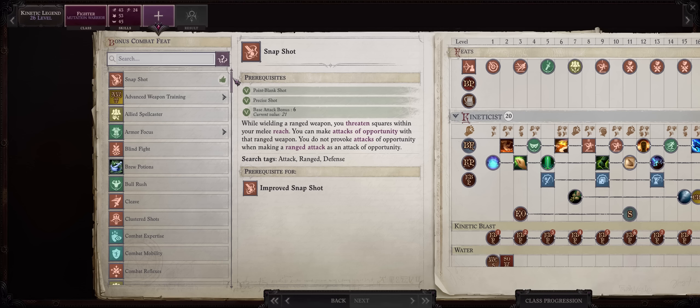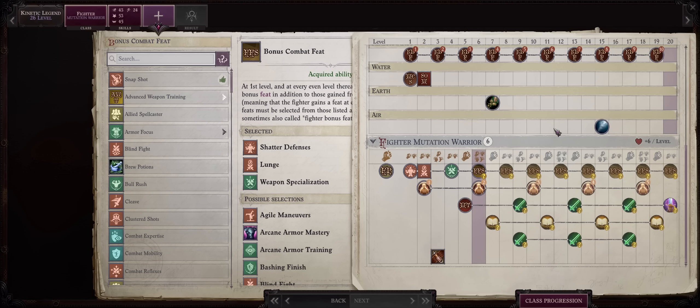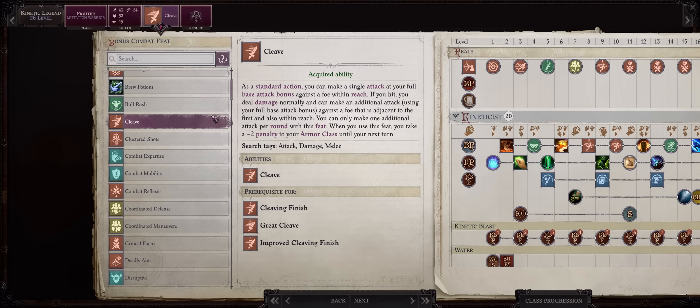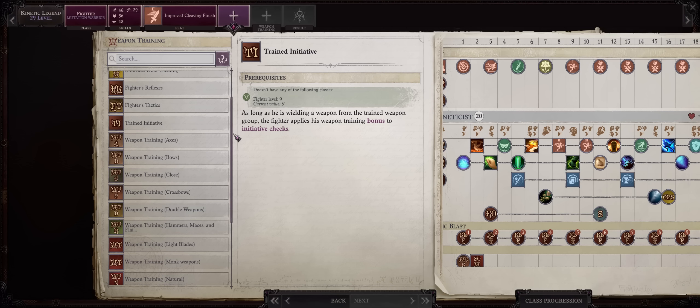For level 26, at this point we've kind of already run out of the best feats for Kineticists, because a lot of stuff here doesn't really work with your Kinetic Blade or Blasts. You could go for extra versatility with Heavy Blades and specialize into another weapon type. I'll pick the Cleave line now — even though it probably does not work with Kinetic Blade, at least you can use it with another weapon. For 27, Cleaving Finish, then Ferromutagen. For 28, Great Cleave. For 29, Improved Cleaving Finish and then Improved Initiative.